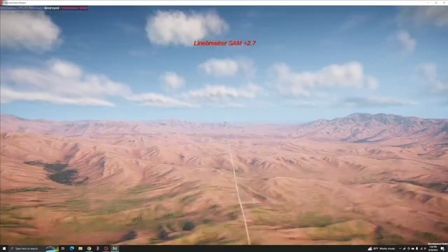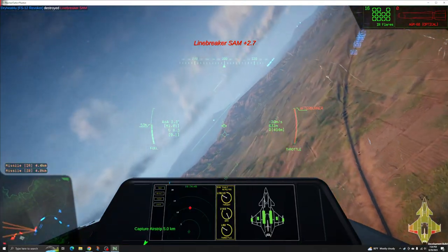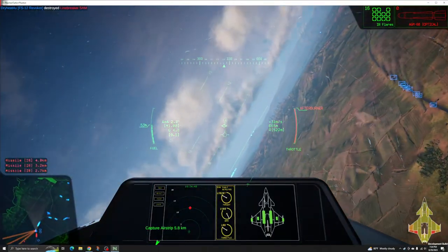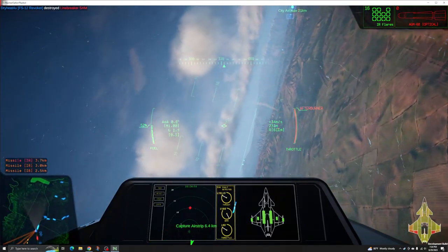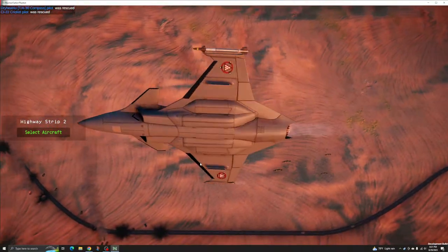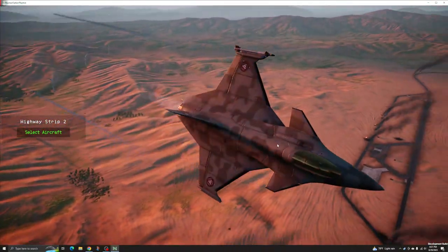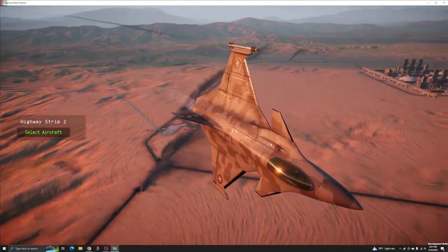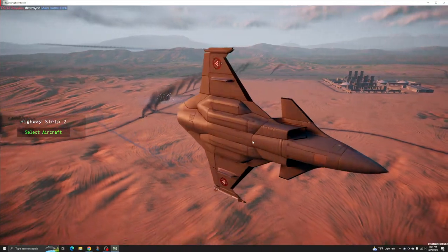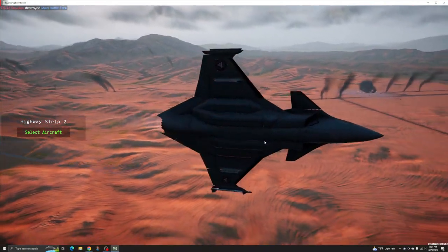Despite its air interceptor focus, the Revoker does make allowances for some ground attack utility. Its internal missile bays can store AGMs capable of destroying most ground targets. The Revoker can pack in four 500-kilogram bombs usable against ground targets, which can be deployed at any speed or altitude to excellent effect. Supersonic and high-altitude flight mean that the Revoker can throw this payload from beyond the range of most air defenses.